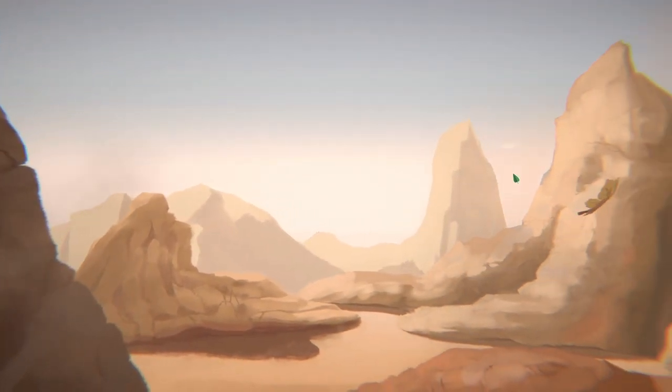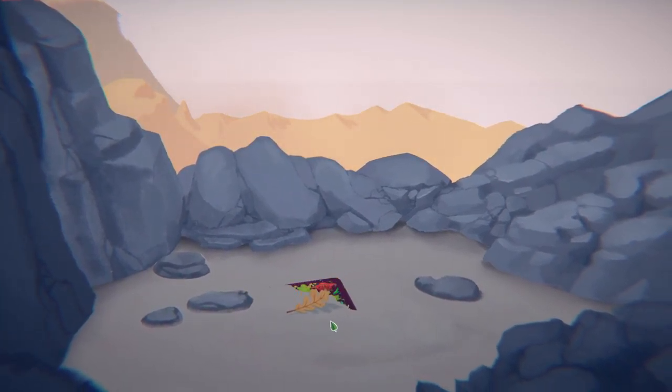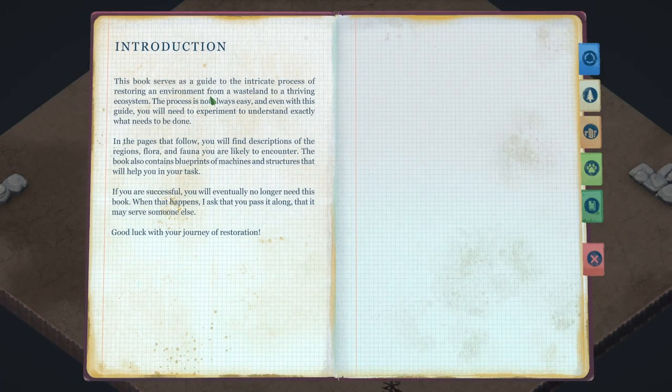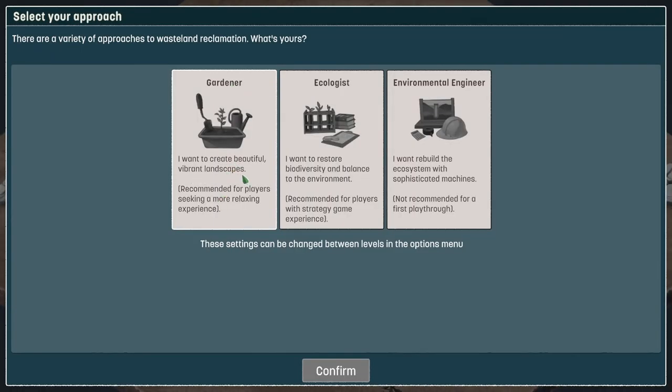This is the dead world - the last leaf of this barren wasteland that once had millions and millions of trees and animals. The bad part is that this is the future that awaits us if things go as they are at the moment. The beginner's guide to ecosystem restoration says this book serves as a guide to the intricate process of restoring an environment from a wasteland to a thriving ecosystem. You'll find descriptions of the region's flora and fauna, blueprints of machines and structures. There are three modes: Gardener for a relaxing experience, Ecologist for strategy game experience, and Environmental Engineer which is not recommended for first play.